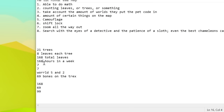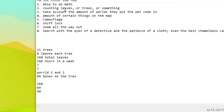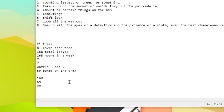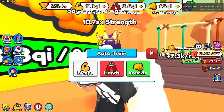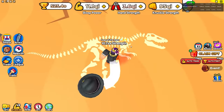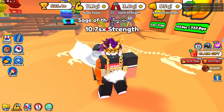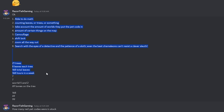And on the live stream, we were trying to figure out what this number means. I'm not sure if the leaves really meant anything. But he also did say 'counting leaves or trees or something' — he did say 'or something.' Hint number four: amount of certain things on the map. So my live stream chat was talking about let's count the bones on the T-Rex, because a T-Rex is like a big thing in this map. So if you just take a look over here, the first thing you look at when you look at this map — not counting this teleporter — is this T-Rex right here. What we did was count literally all these bones, and we got 69 bones.